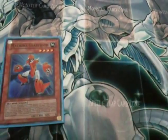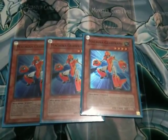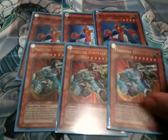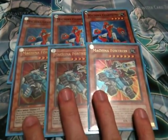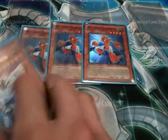Next up, I run three Machina Gear Frame. They work as the level four beat stick of this deck, but their main purpose is to search out Fortress. So with those we have one, two, three Fortress. I won't say this is the win condition of the deck, but this is what the deck is built to get out for the most part, apart from Exceeds and Synchros. Machina Fortress and Gear Frame — everyone knows about them, so I won't really talk about those.